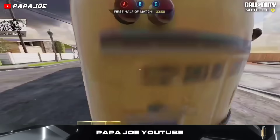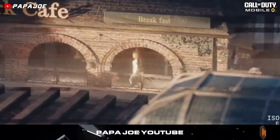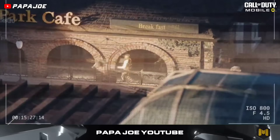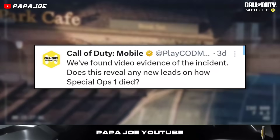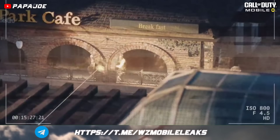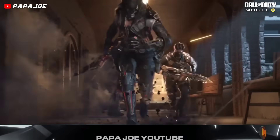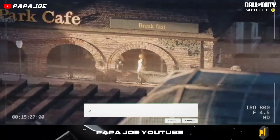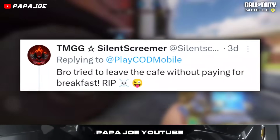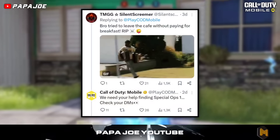Now we look at a Twitter post from the official Call of Duty Mobile Twitter account published a few days ago. A new video was released as a sequel to the previous Season 3 teaser with the caption: 'We've found video evidence of the incident — does this reveal any new leads on how Special Ops 1 died?' The video shows Special Ops 1 Damon Demer walking down a corridor on the Cheshire Park map and suddenly being attacked by someone. However, it is not clear that Special Ops 1 was fatally hit, so the question of how Special Ops 1 died cannot be answered.